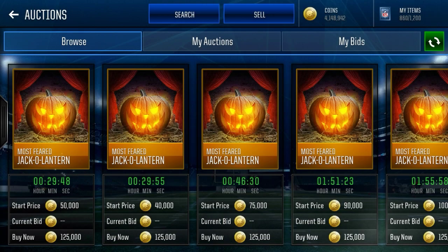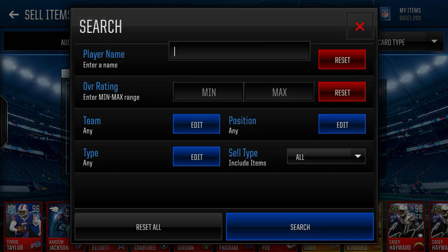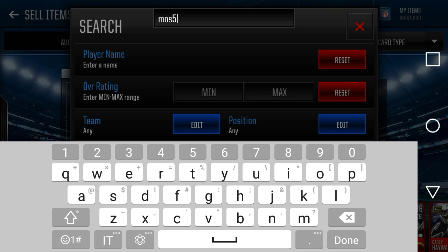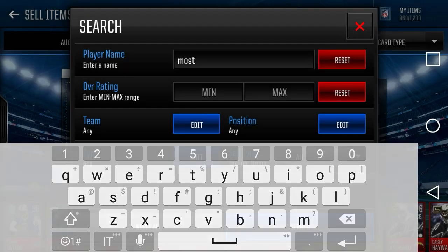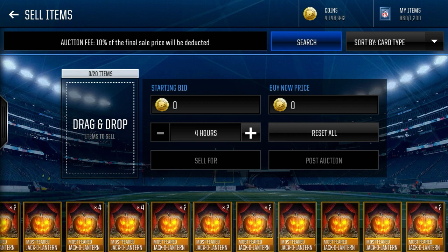There are differences in these jack-o'-lanterns that you can't see in the art or on the back of the card. The way you can tell is by going to your bench and checking your Most Feared items. If we search Most Feared, you can see they are all listed differently. Right now I have 11 different types of jack-o'-lanterns, and I assume the 3 I don't have are the 3 rare ones — probably the elite Most Feared player, probably the signature player, and one random one we don't know.